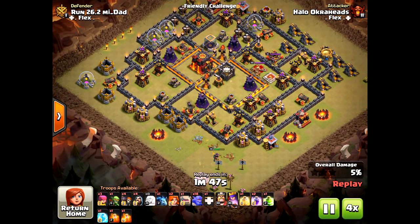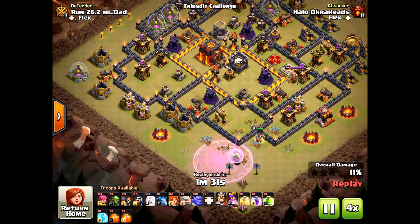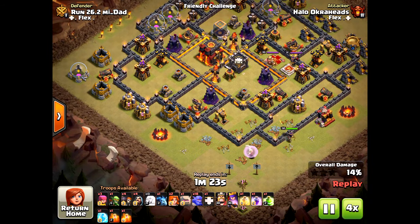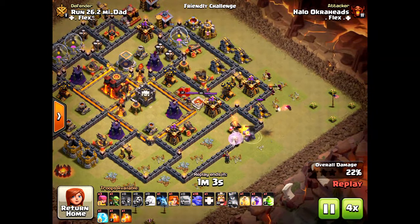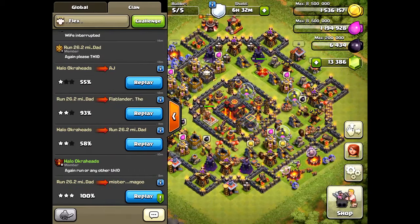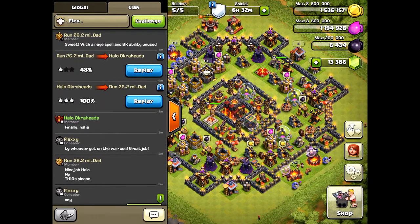Again, this is me cracking this base. I know I can three star it, so I drop a rage — but I didn't want to drop the rage that early. The queen pathed the wrong way, and I knew it was doomed, so I just canceled that one. That's not going to work.